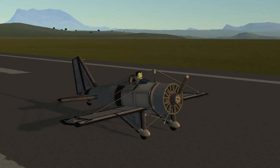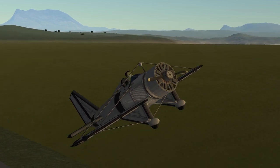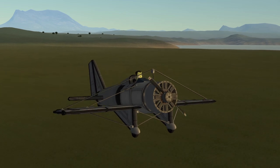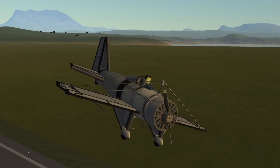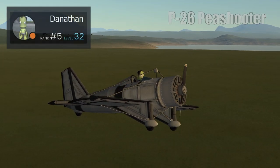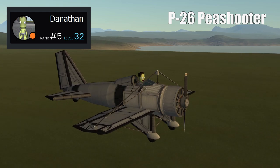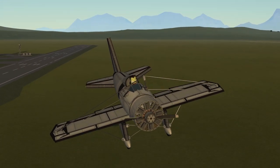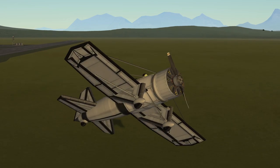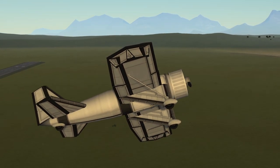The first aircraft on the list is the Boeing P-26 Peashooter, and it was the first American all-metal production fighter aircraft. This Kerbal Space Program replica was created by Danathan, and I think it's a perfect aircraft to start the episode off with for two reasons. Firstly, this plane first flew on the 20th of March 1932, making it the oldest aircraft featured in this episode.